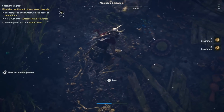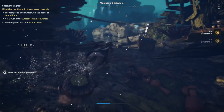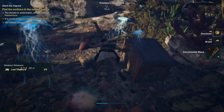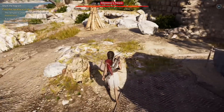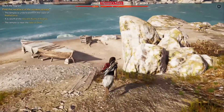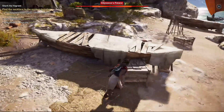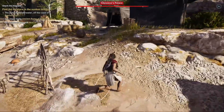A welcome change from previous installments is the implementation of Exploration Mode. Listed as the recommended way to play Assassin's Creed Odyssey, Exploration Mode encourages players to explore the world. Unlike the standard guided mode, it does not show everything on the map. Instead of being told exactly where to go for the next mission, you are given clues as to where the next mission will be and it's your duty to find it. I typically took the fastest route in previous Assassin's Creed games, but with Odyssey I found myself seeing more of the map than I normally would.